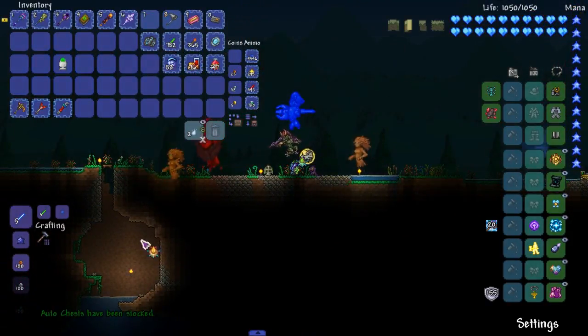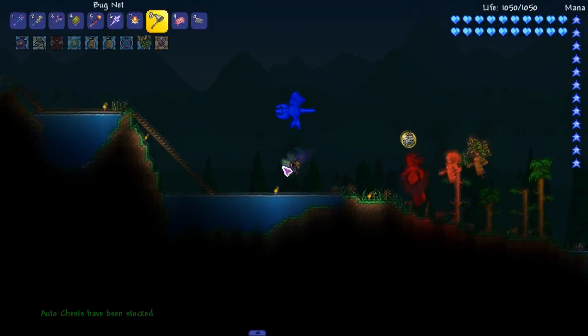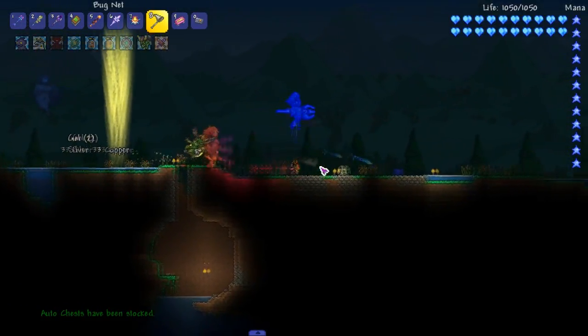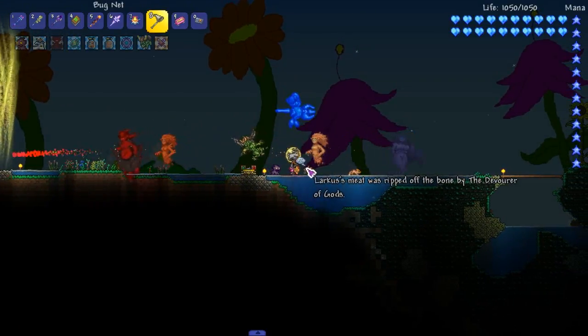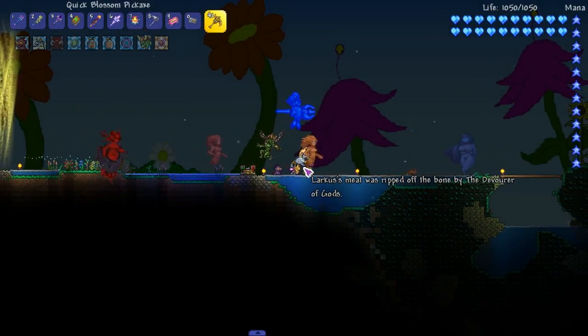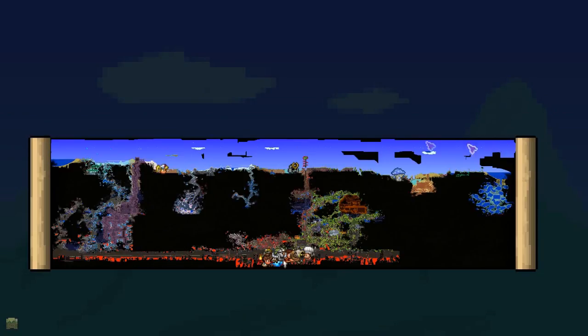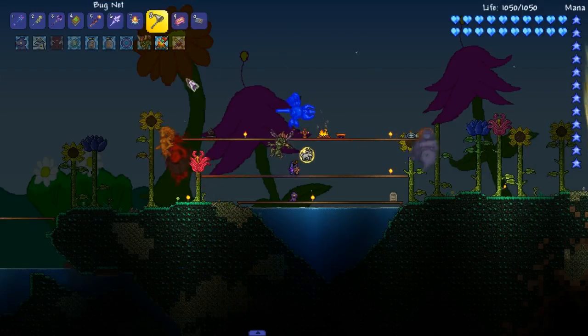Let's make it daytime. If you didn't hear me mention it last episode, Cosmolite got resprited - very nice. I mean it looks good, I didn't need a resprite though, I think it looked fine before. What is that? It's a fox ripped off the bone by Devourer of Gods. Yeah, there should be a lot of those everywhere. I was killed right here? I remember being killed over there and over there. You can see all the tomb stunts.